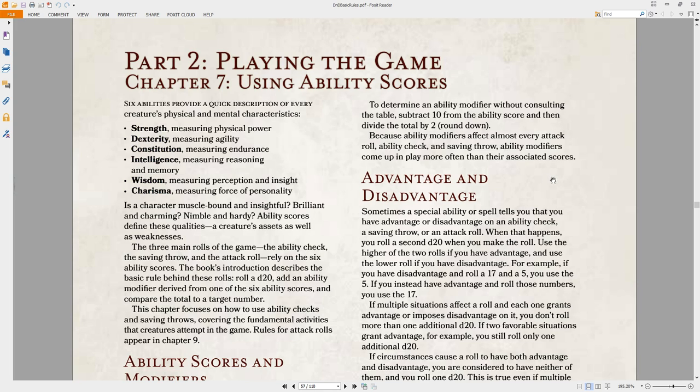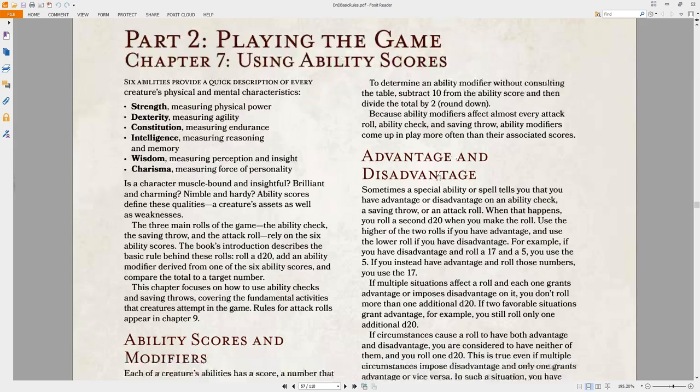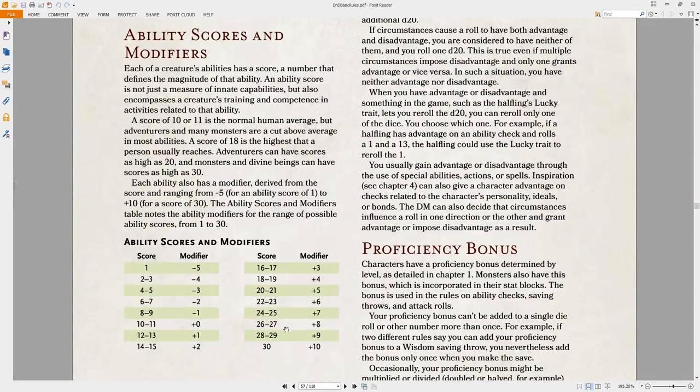We are currently in chapter 7, using ability scores. One of the things to note right away is that there are no more skill checks in D&D 5th edition, although that's sort of a difference more in wording than anything else. Everything is an ability check instead. However, there are certain skills that if you are proficient in, you would then get a bonus. So for example, it's not a stealth check, it's a dexterity (stealth) check, indicating you use your dexterity for this, and if you happen to be skilled in stealth, then maybe you get some bonuses.